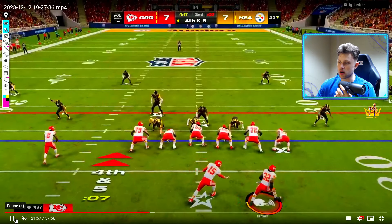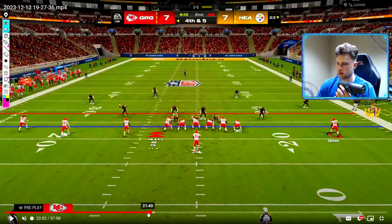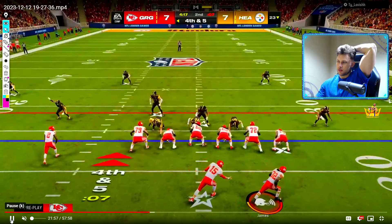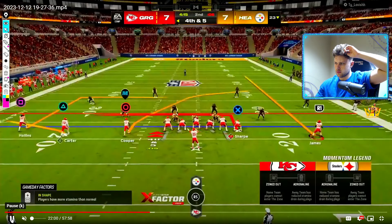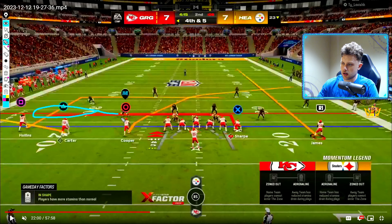He's going to get a lot of shallow work underneath with these underneath routes. So he's going to get this shallow — if this guy bails, this guy kind of sits and looks. If this guy is in a cloud, then he may be able to look at this guy and see if he's going to play this or come down, and then he might be able to throw that over top.